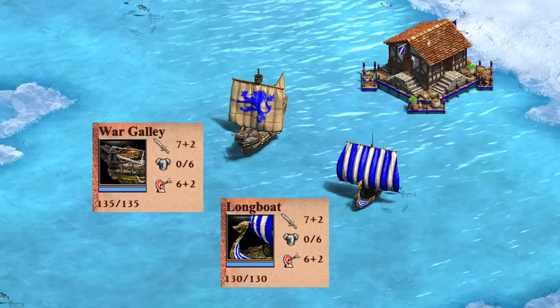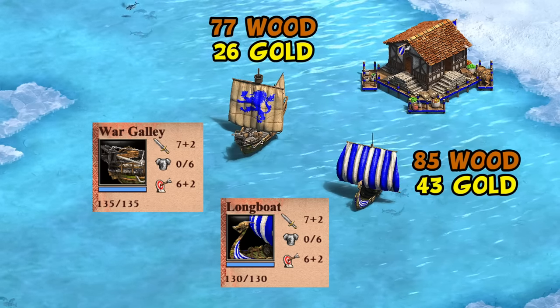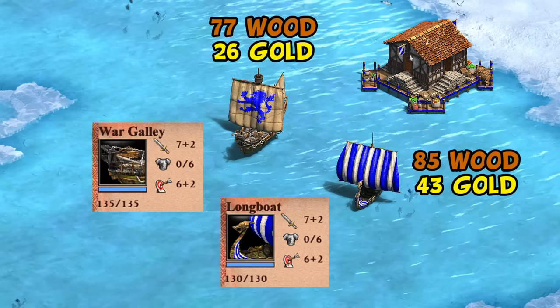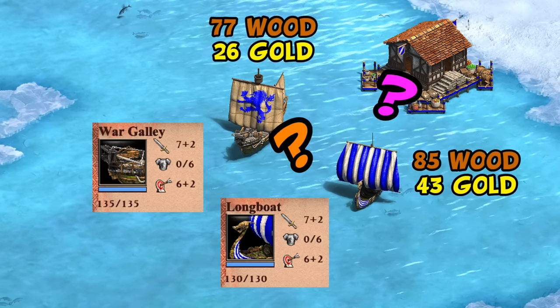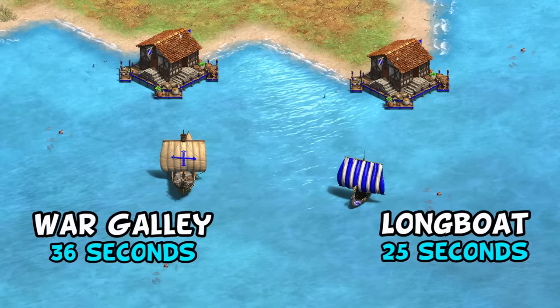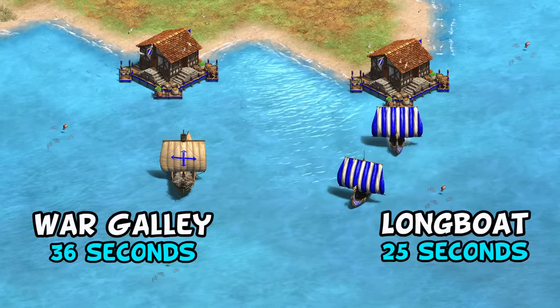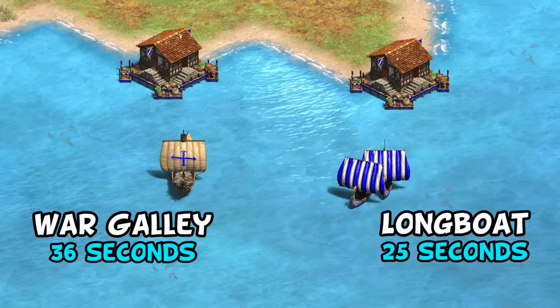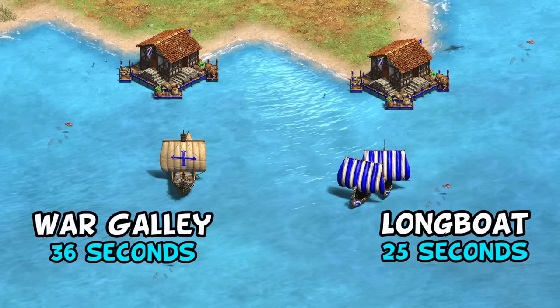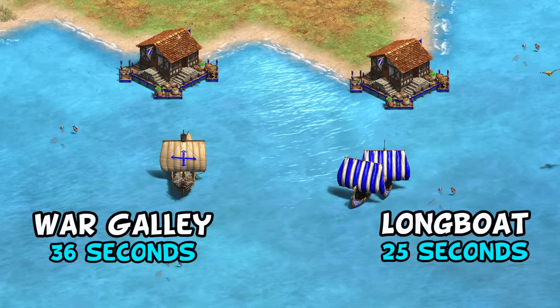It turns out Longboats are in fact more expensive, costing notably 65% more gold. Aside from a cooler looking unit, what are you actually getting for that extra cost? The first big thing is a faster creation time of just 25 seconds, instead of 36 for the War Galley and 60 for the regular galley. That can be important if you need to build up your numbers quickly and make up for some lost ground — or in this case, lost water.